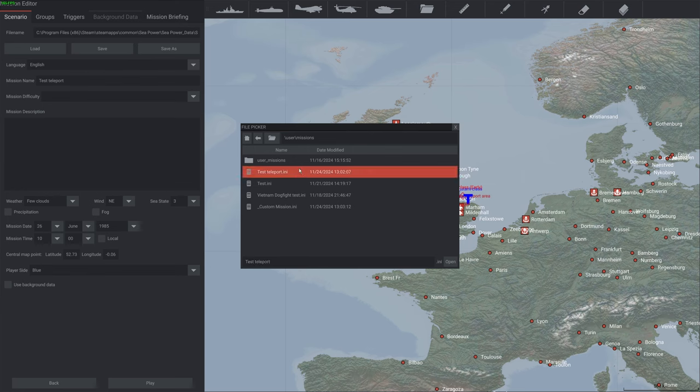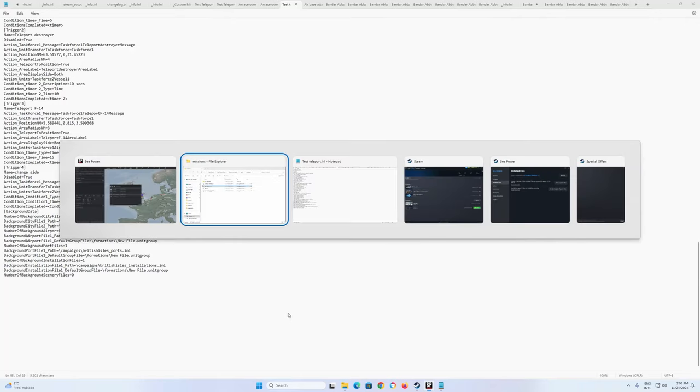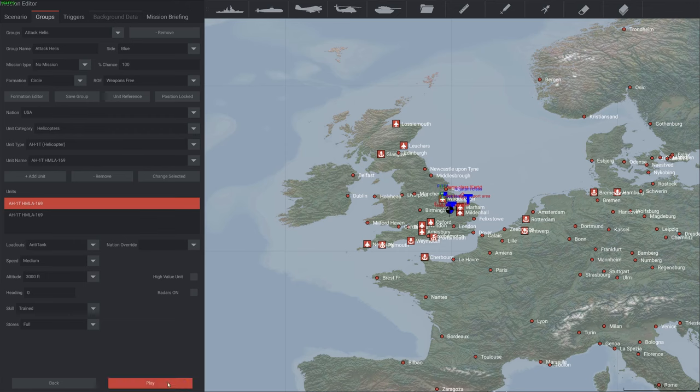Let me show you the same file, the same mini-file I used in the last example. I'll just load it. I set the spawn altitude to 0.815 nautical miles, that's about 5,000 feet. Let's see how that works in the editor.